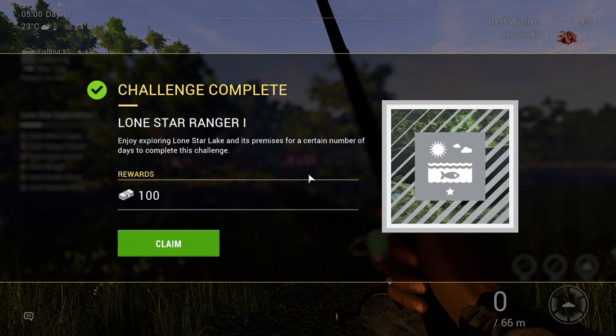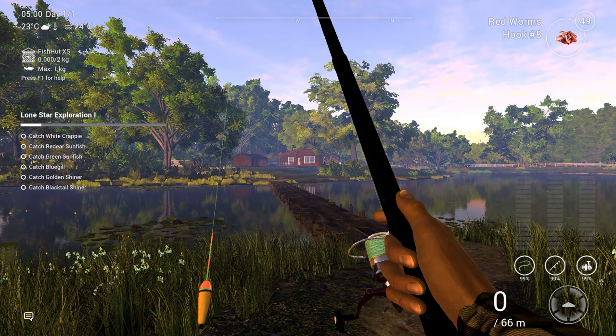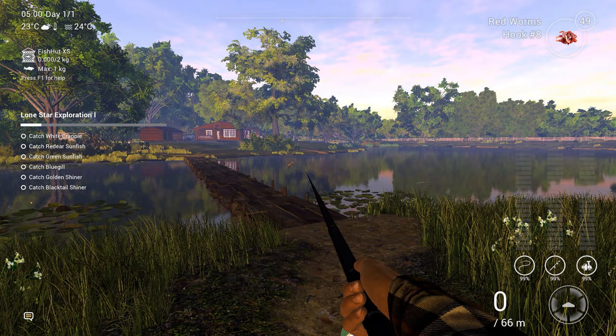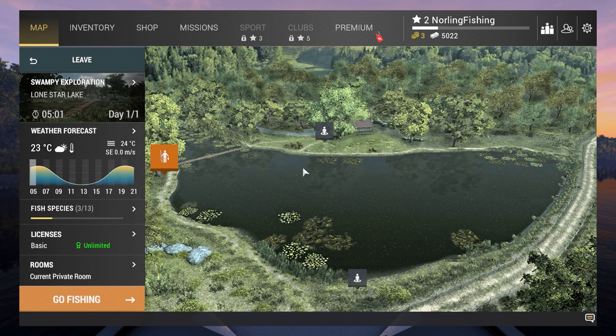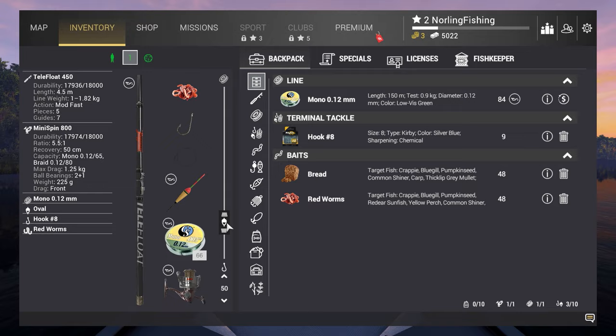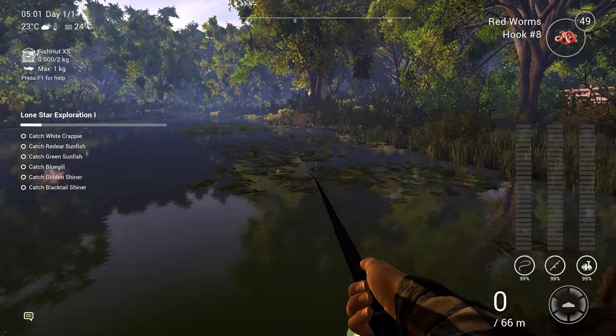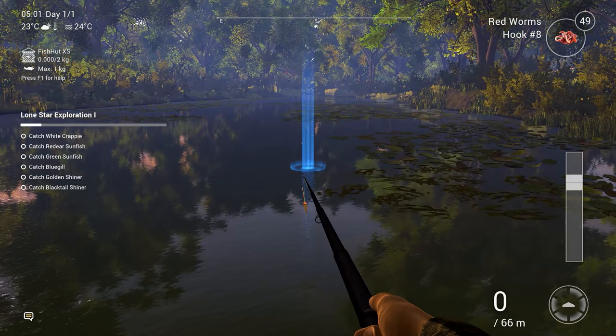When going to the lake we get 100 coins — easy money. First of all, we need to complete the Lone Star Exploration One, which means catching the list of fish on the left side of the screen. For the first challenge I'll use step 45, red worms, and hook size 8. To catch these pan fish you just want to go somewhere near the edge where it's shallow, cast at around 45 to 50, and you'll most likely catch all of them.